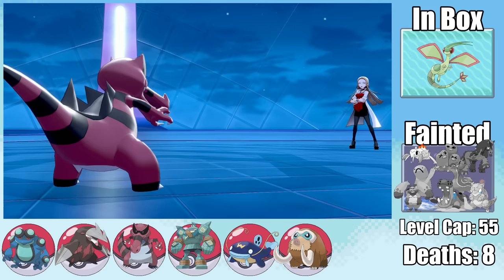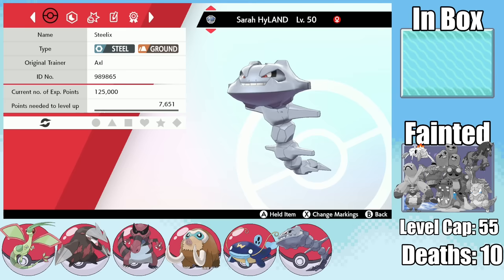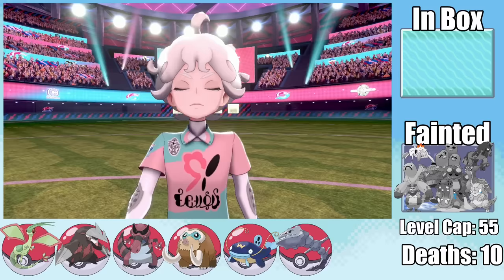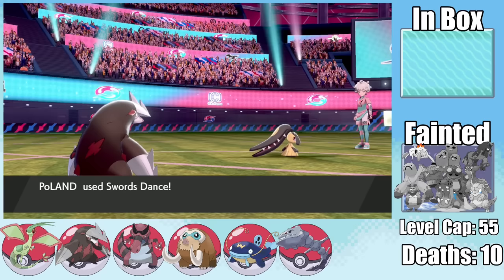With the team in shambles again, I head to the Wild Area to pick up a Steelix, naming her Sarah Hyland. Then it's time to face Bede for the final time — I get an Intimidate off against Mawile, swap into Excadrill for free Swords Dances, and tear through the Fairy types. Steel types are absolutely busted.